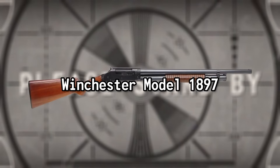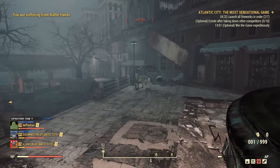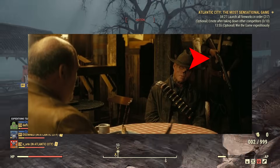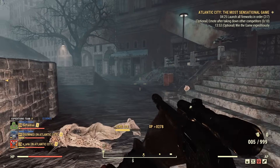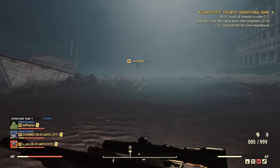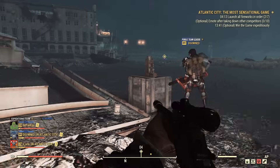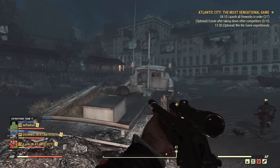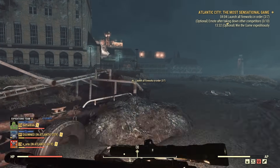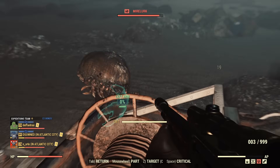Winchester Model 1897. The Model 1873 is not the only Winchester in the show — in Episode 6, Sheriff Rex can be seen holding the Winchester Model 1897 riot gun. Designed by John Browning, the Model 97 quickly became the most popular American shotgun and was established as the standard of performance for every other shotgun. While the Winchester Model 1912 would later replace it, plenty of M97s are still in use today.